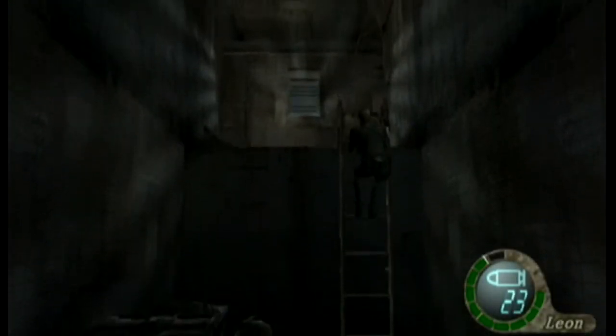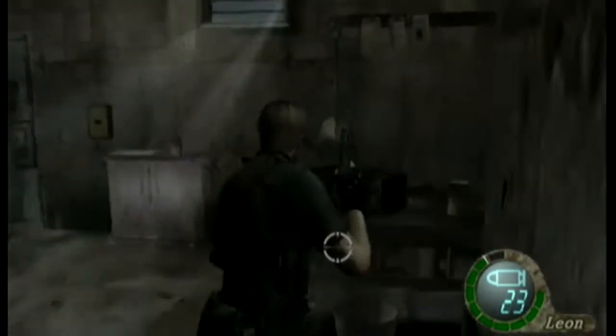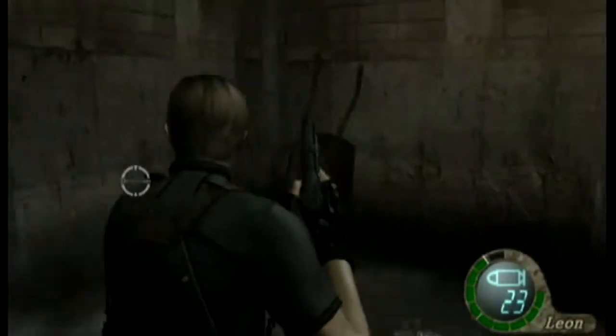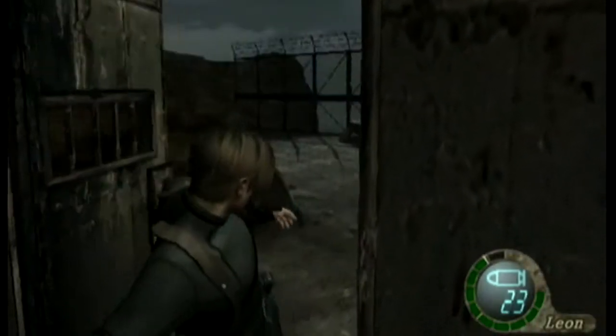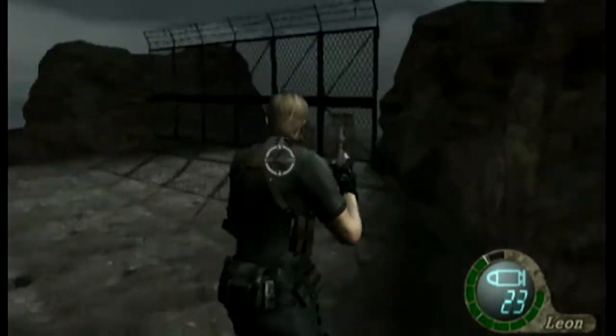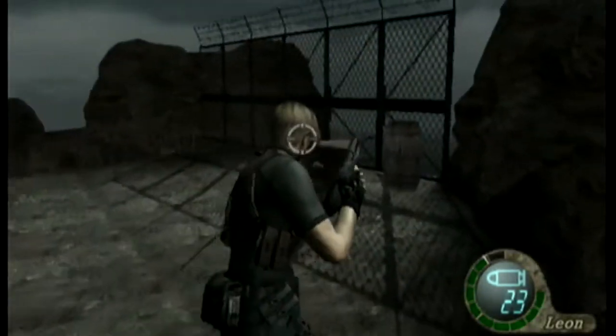Hey guys, welcome to part 19 of the Resident Evil 4 playthrough. We have just defeated the It - and no, it's not that clown from Stephen King's novel. Now we're on our way to fight Krauser, the random commando that just popped out of nowhere and tried to kill us with a knife.